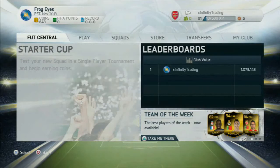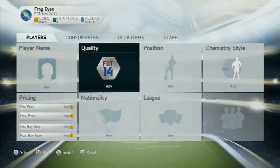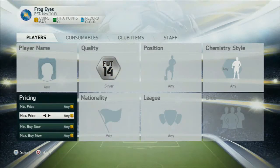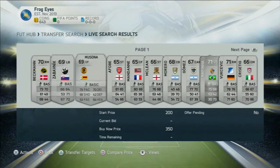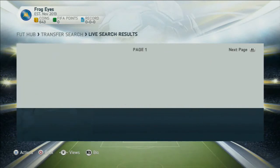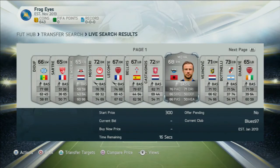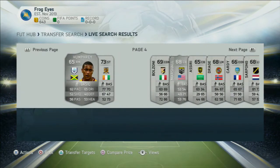We go into silver players on the transfer market — this is the trading tip I've shown you before. You want to search for a minimum price of 200 coins, maximum price 300 coins, and silver players. It's hard to trade like that on the actual game. We look immediately and spot a Forbes, the Arsenal legend, but there you go — we don't really find anyone useful yet.